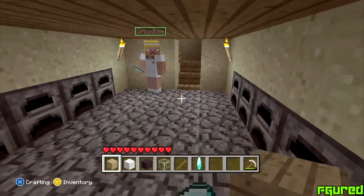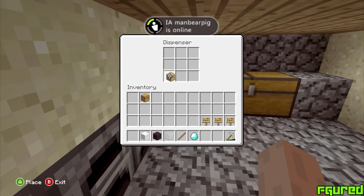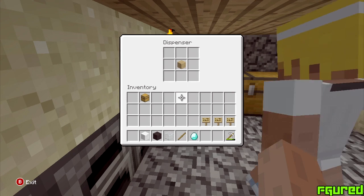What is going on guys, figured here bringing you guys a new glitch on Minecraft. Now this glitch works on the Xbox 360 version of Minecraft. What this glitch will give you is unlimited diamonds or unlimited anything you like. In this video I will show you a variety of stuff you can duplicate.